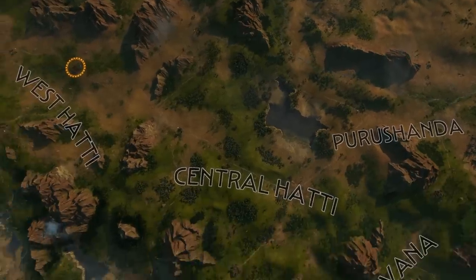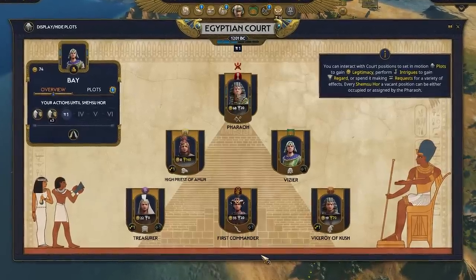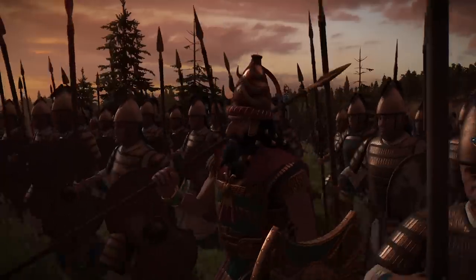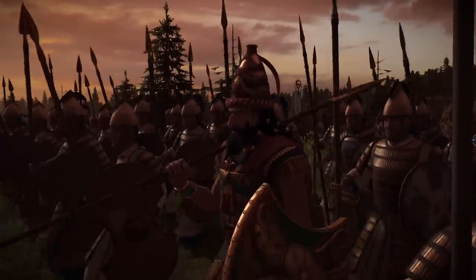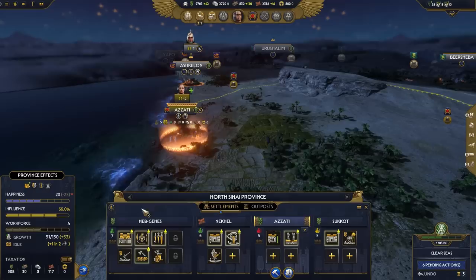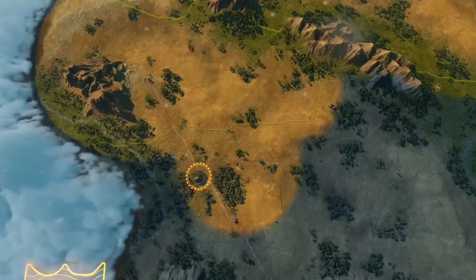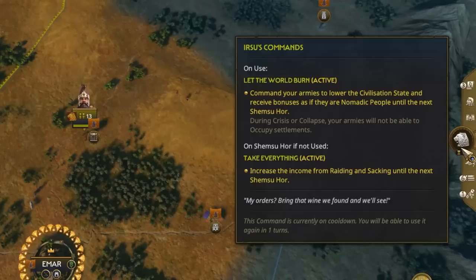Moving on to the world of diplomacy, the court will no longer be left in an invalid state if the court leader died outside of a civil war. Speaking of civil wars, the cooldown for Hittite civil war has now been lowered to match their Egyptian counterparts. Rameses can no longer use the province edict 'let laborers rest' since its unique edict 'for the people' does the same things, but better. Irsu's faction command 'let the world burn' will now correctly only say 'one more turn' on the last turn.